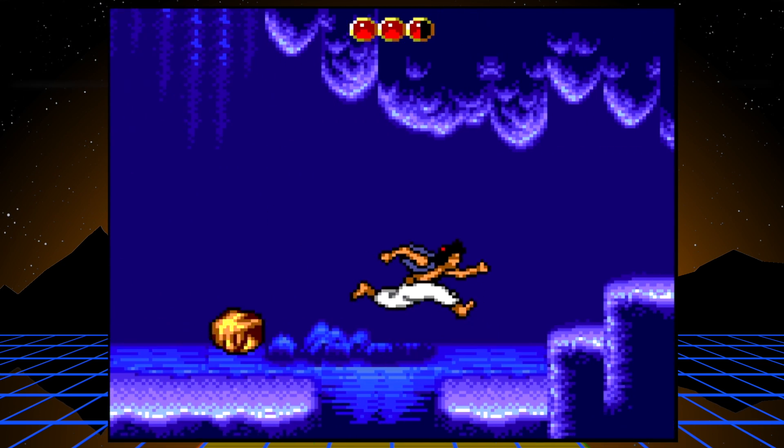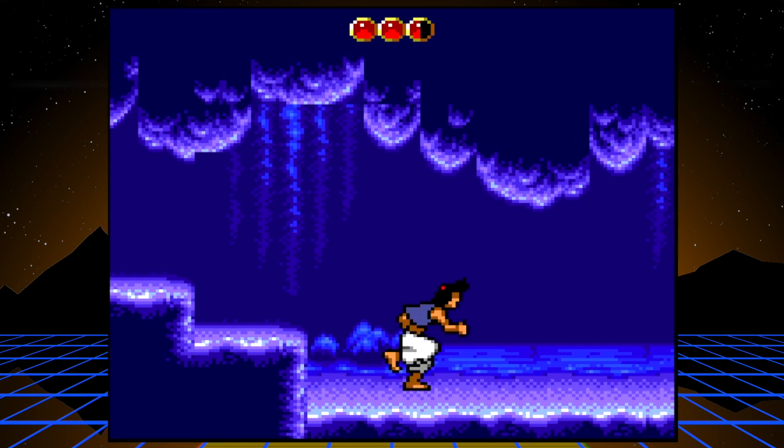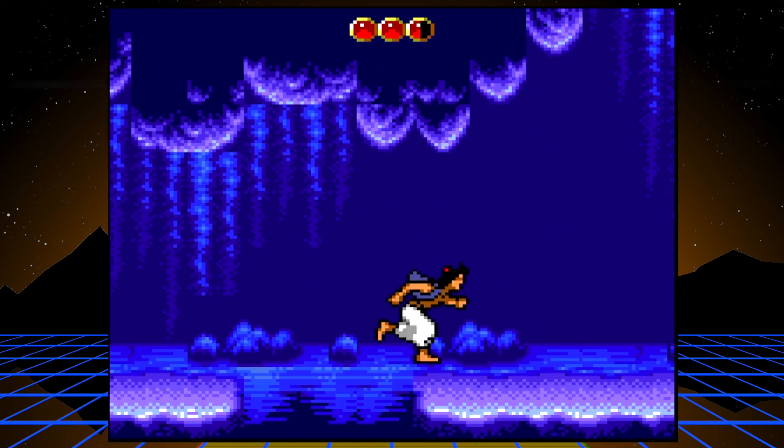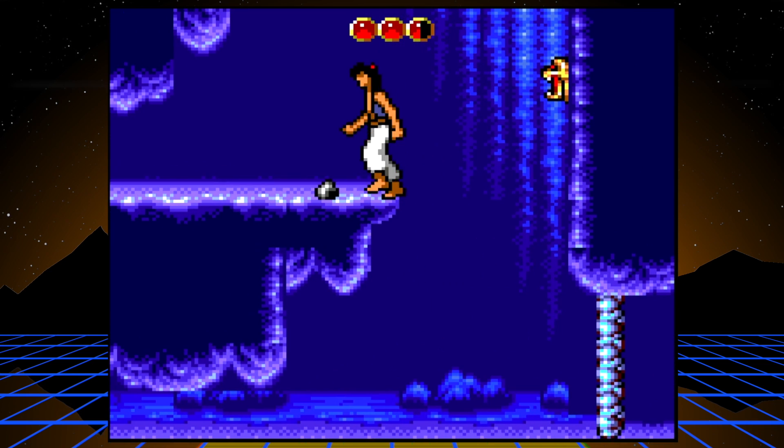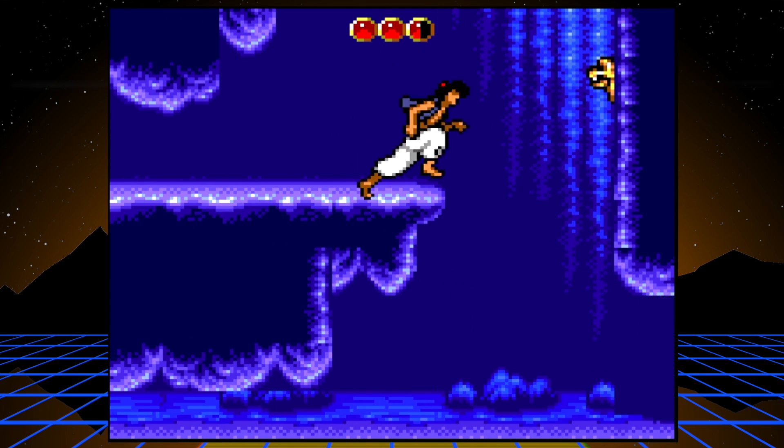Castlevania stairs again. We're going to do it all in one motion — jump and slide. Pick things up by crouching over them, then turn, throw, slide.